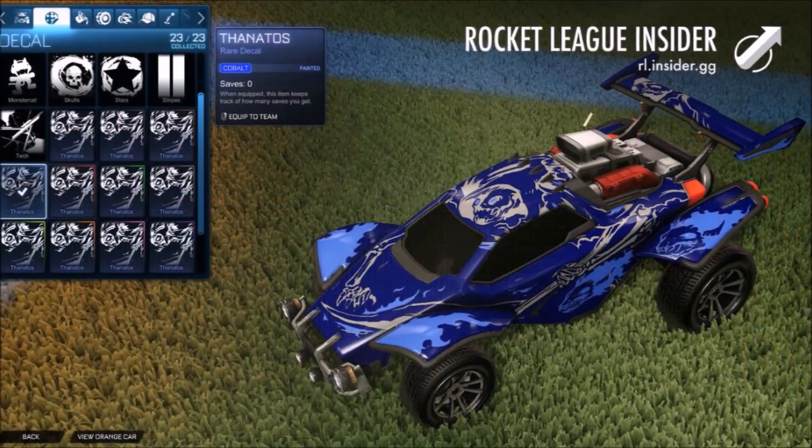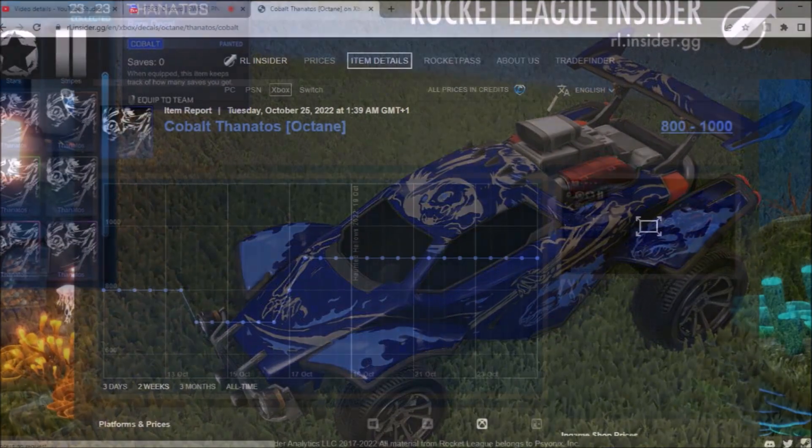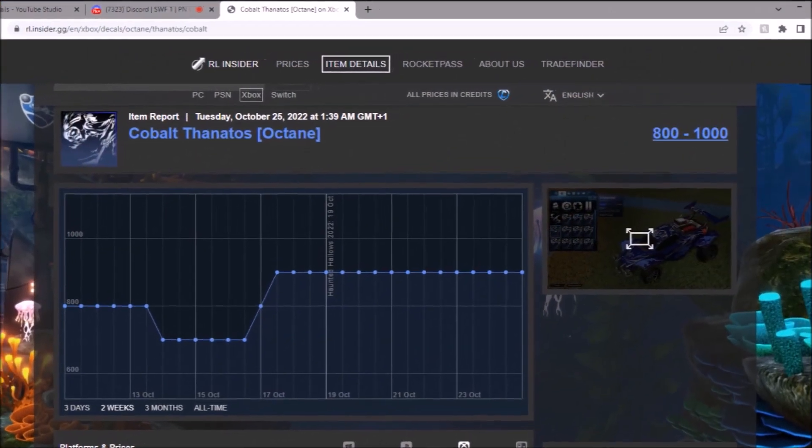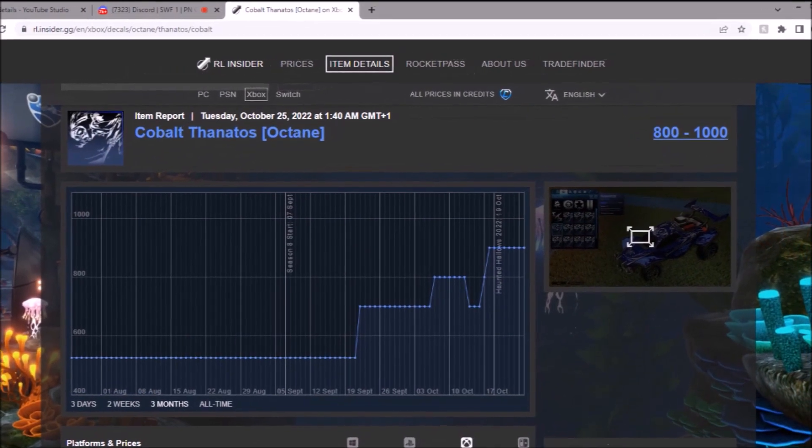Next up, we've got Cobalt — it looks okay, to be fair, but definitely Sky Blue is going to be my favourite out of the two. This thing's okay. So the first one that's not 1,000 credits minimum value is going to be Cobalt — interesting, to be fair. Full-time graph, you can still see it's popping off ridiculously. They're all popping off absolutely mental.